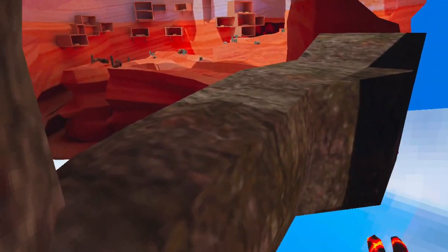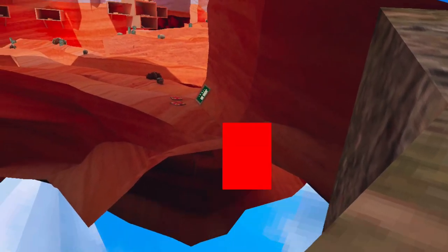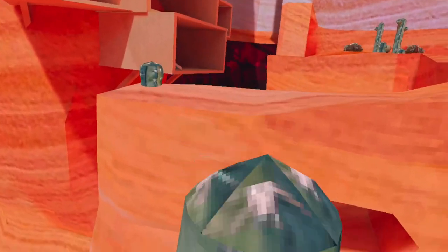I have one more cool thing to show you. If you're careful, you can jump from this corner right here into the canyon map without loading it — without loading a canyon map game. The forest map game is still going, but I'm in the canyon. You can't go back without loading a brand new canyon map, but this is pretty fun.